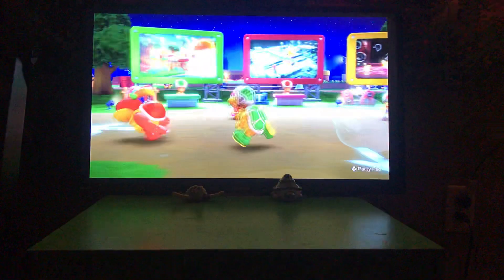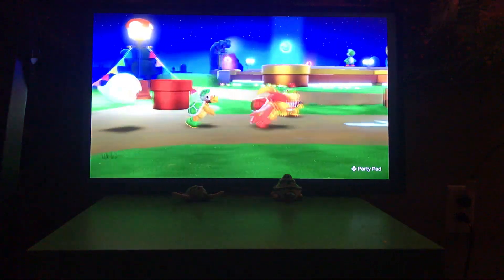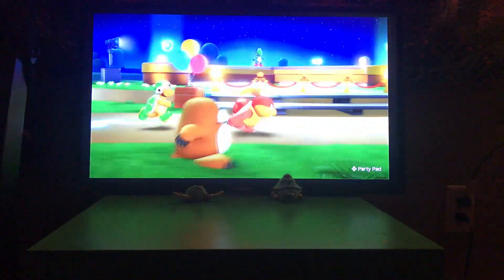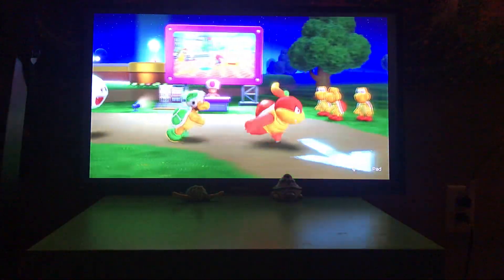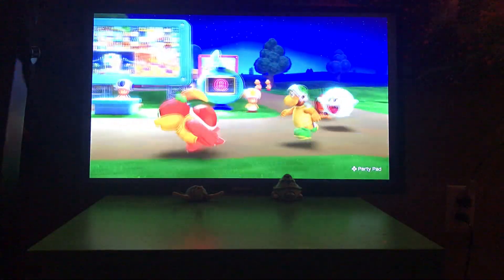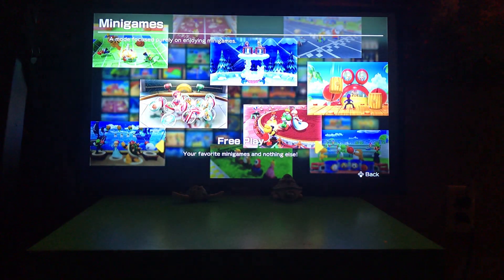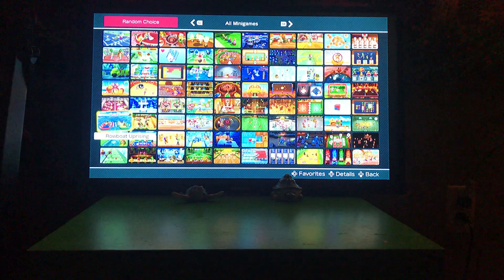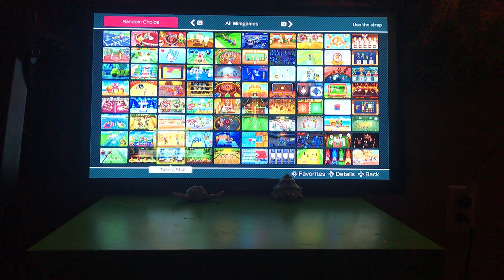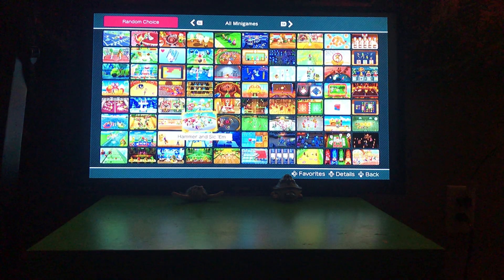Then you come over here and it gives you a bunch of options on what to do. I can pick Bowser to join my party, Baby Bowser, and Rosalina. All I have to do is talk to them and ask to join my party. But the one that we're going to come to is this blue one, and we're going to press free play. This is going to show all the minigames that you've won or played so far. I have played this a bunch so I already have all the minigames for the most part.